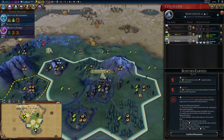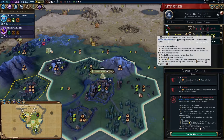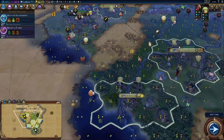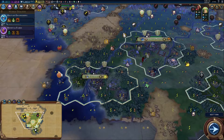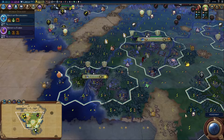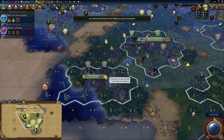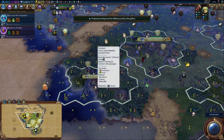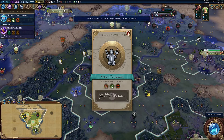Envoys — Hagia Sophia gives plus four gold in every commercial hub district and an additional four gold, which is going to be invaluable. Plus one amenity in cities with commercial hubs as well. When the commercial hub is built in five turns we should get quite a nice gold boost. We'll also have a trade route, so we could build a trader and get some more money from trading.